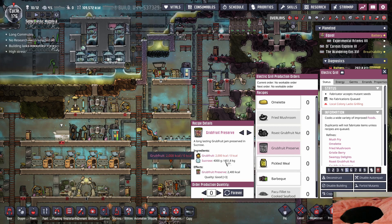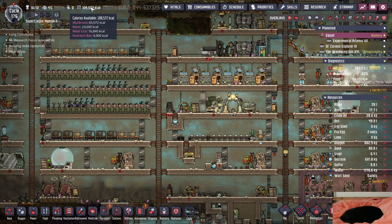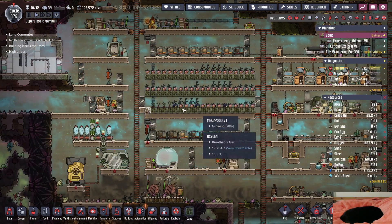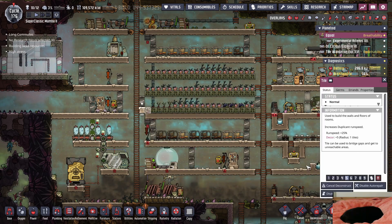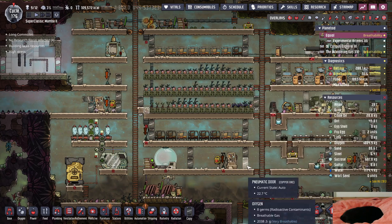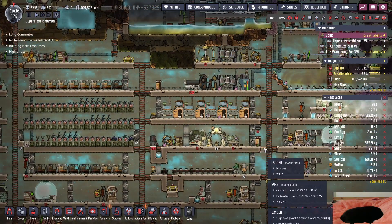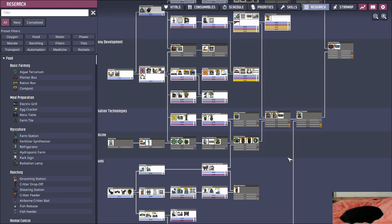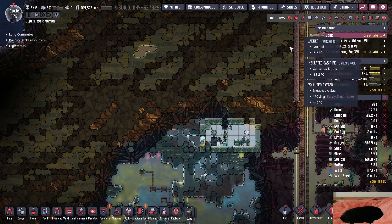We have sucrose - we could make a lot of grub fruit preserves for long term food, that's actually not bad. I think we do turn this off though. Let's take out the tile first and then we'll remove the doors - not like the sweetles are gonna break out. Because I might have to - I don't want to do the rad bolt engine just in case. Let's go with this, just do the research.